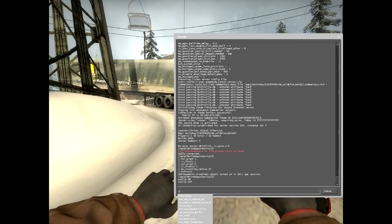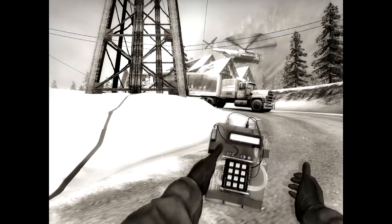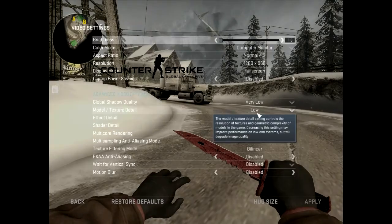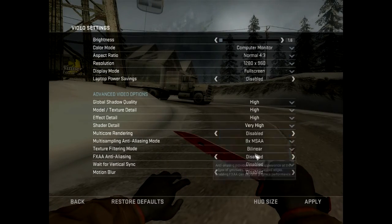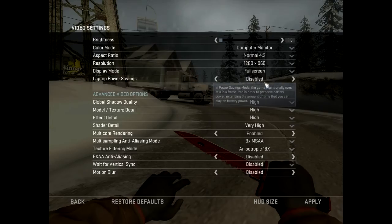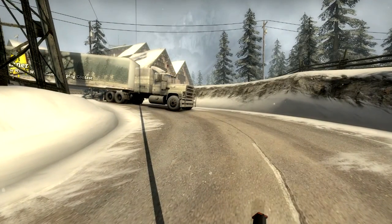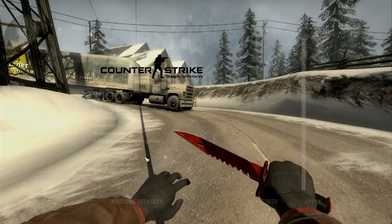Once you've done that, you're going to want to type endround in console. Then you're going to want to turn your settings up. You'll also need to turn your motion blur on.